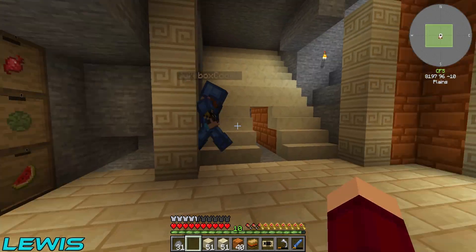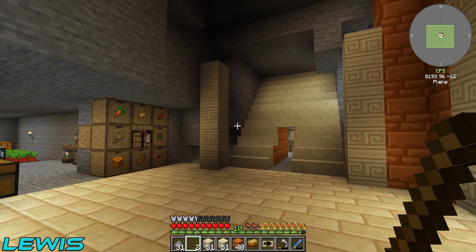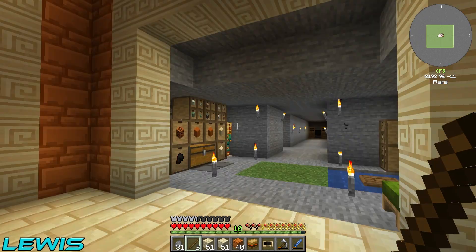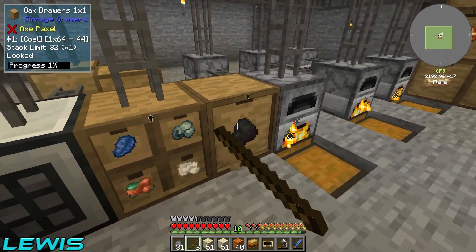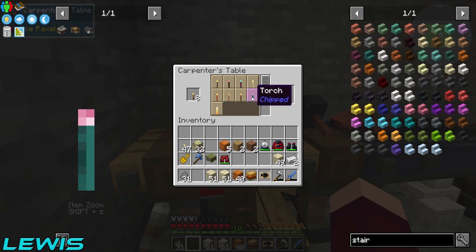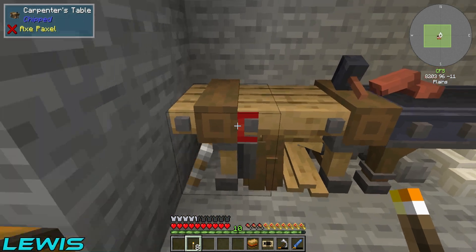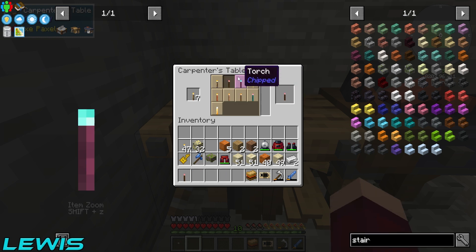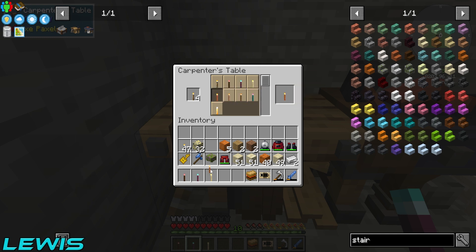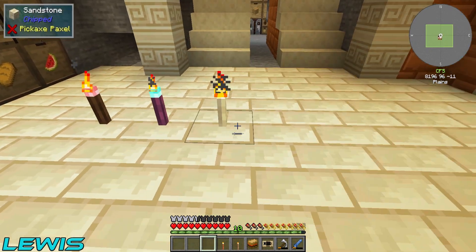I think the staircase is big enough - it's a glorious staircase isn't it, look at that! I've got eight torches. I'm going to the carpenter's table and placing them in here - look at all these different colors we can get! I'll get one of each color so Miles can have a choose. It's like when you're choosing carpet for the floor - you don't just get one, you get loads of different carpets and then pick one. My favorite carpet is the one they have in schools that's like cardboard - sandpaper!